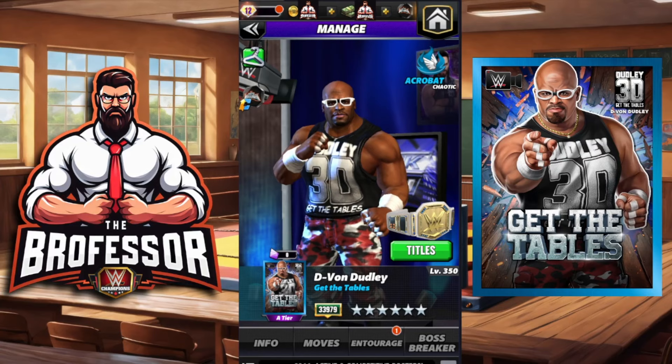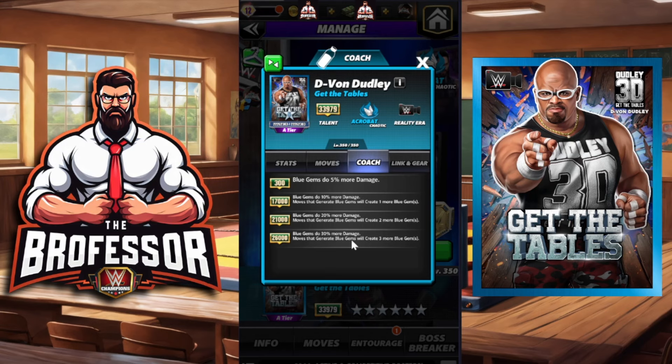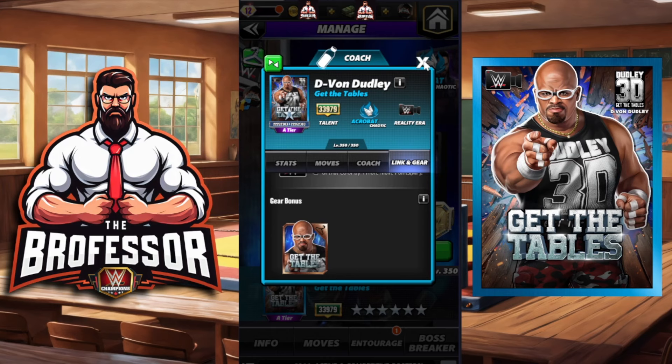Class is in session, the professor is in! We have D-Von Dudley on the big account — six-star silver — so we're going to see the maximum damage we can do. Reality era acrobat, coaching ability, 26k blue gems do 30 more damage, moves that generate blue gems will create three more blue gems. Only has the reality era link at the moment, hopefully more to come.